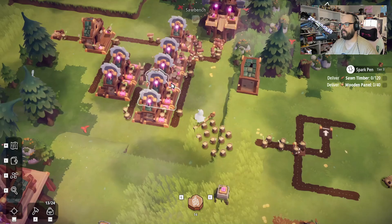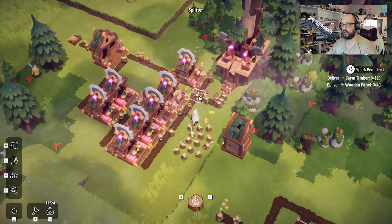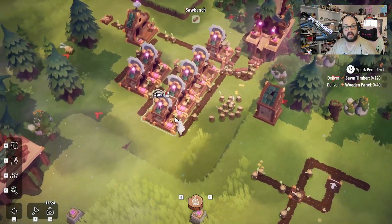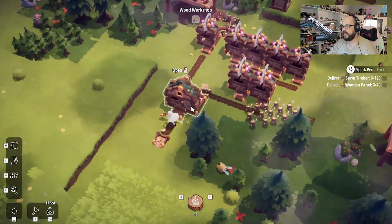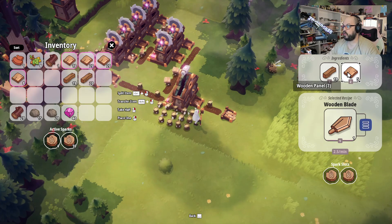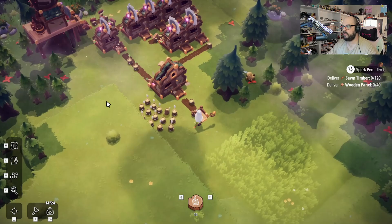We're back for a little bit of an update. We've got ourselves set up with our typical logger, and then I've just set up a splitter here. We've got half of the guys going over to this one saw bench just making the sawn timber, and then the other half of them are going over to these four sawmills making more sawn timber, but exclusively to go make the wooden panels like we saw before. And then these are going into the workbench, which is the building with the little hammer. This thing looks so freaking cool. This requires one sawn timber and two wooden panels, which is why I've got this set up here because it's a two-to-one ratio. And bam, there we go — we've got some wooden saw blades.